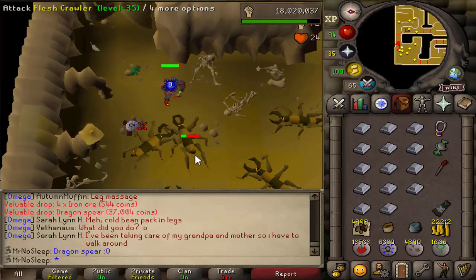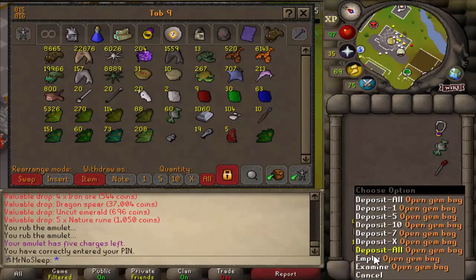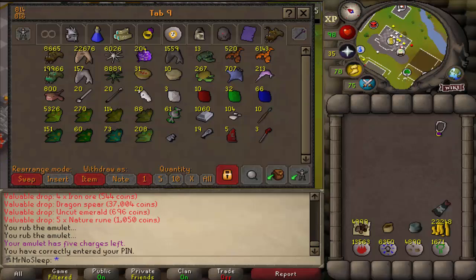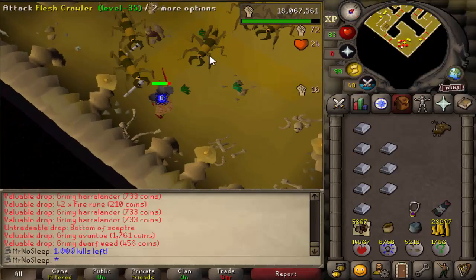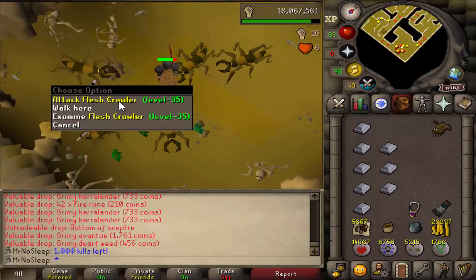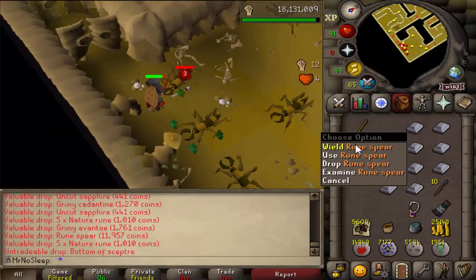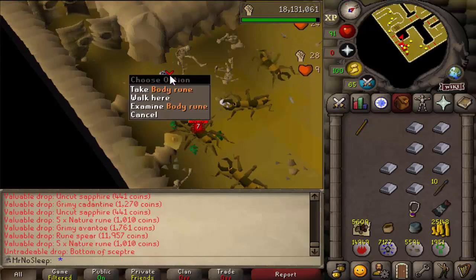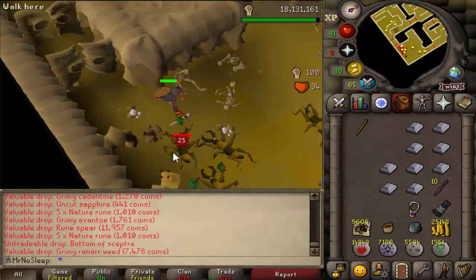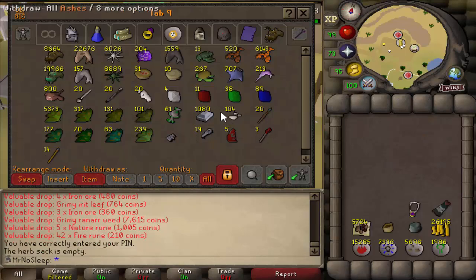The rarest drop you can get from a flesh crawler is the dragon spear with a ring of wealth equipped, which I had on for this video. The odds are 1-in-16,250 with the ring of wealth. Without it, the drop rate is 1-in-273,000 — a staggering number. It's my third dragon spear on this account, plus multiple shield left halves, so the uniques are really stacking up from all these videos.